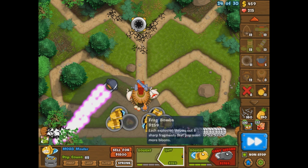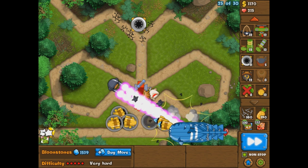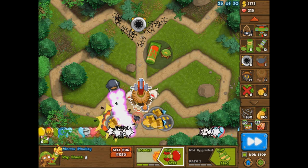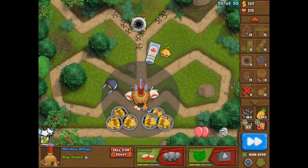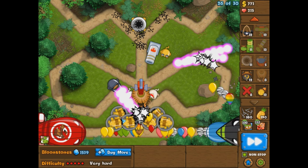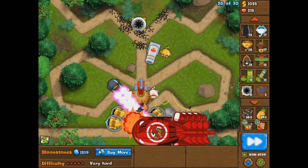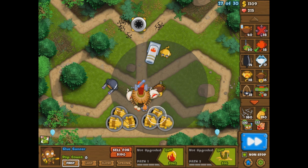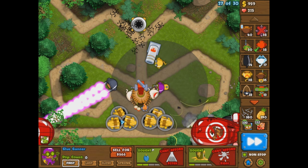Alright, so we've got things flowing pretty nicely. We've got our six MOAB maulers, our Roboplasma, our two ninjas. Our grouped balloon popping power is still a little limited, so let's get one mortar for group popping power over on the left side. My camo detection isn't bad because I have this guy, but I am not going to go for the Monkey Intelligence Bureau — I want to try and stay away from the Arctic Wind for as long as possible. Let's see if everything goes according to plan. A Glue Gunner would be kind of nice — let's get a Glue Gunner, 2-2 and eventually 2-3.